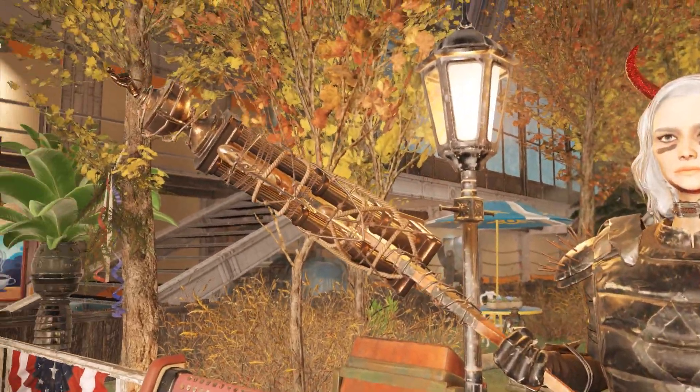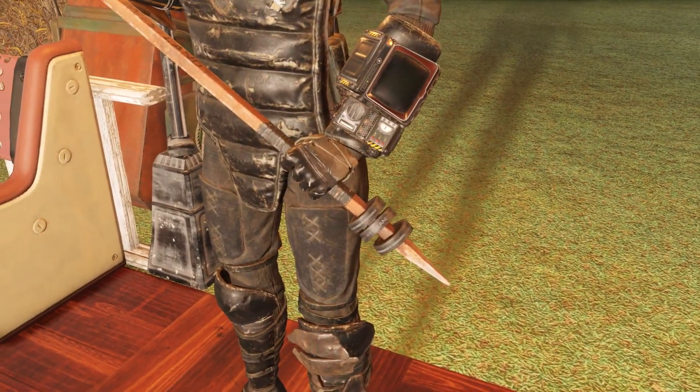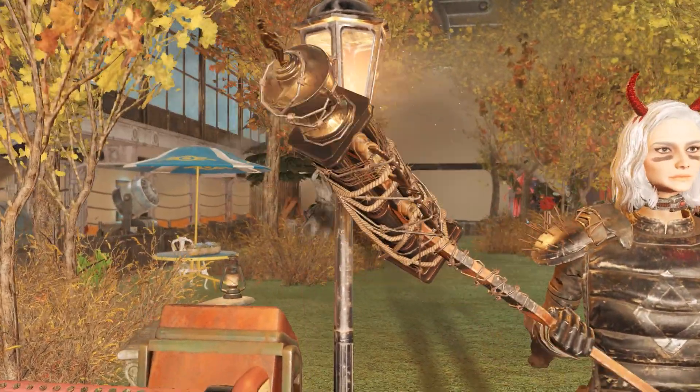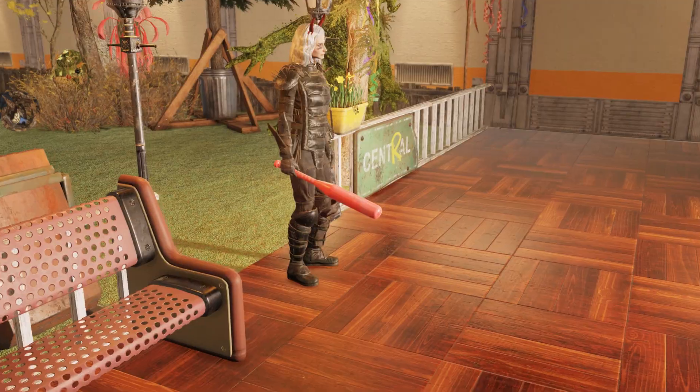Next in this bundle is the Stanley skin for the Grognak Axe. There is actually a lot of detail — you have a lot of words at the bottom right there on the stick, and at the top you have all sorts of rope, barbed wire, and metal holding this trophy to the hockey stick. Overall, it's a pretty solid skin for the axe.